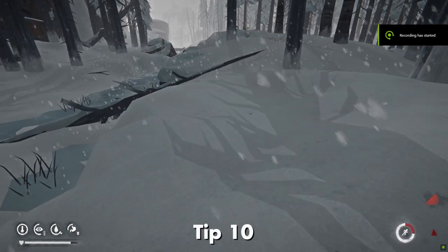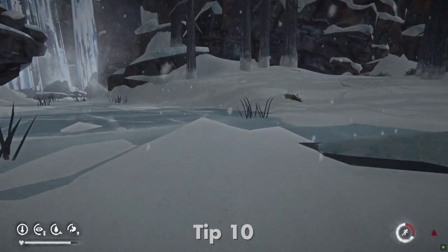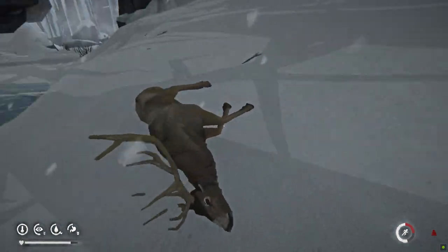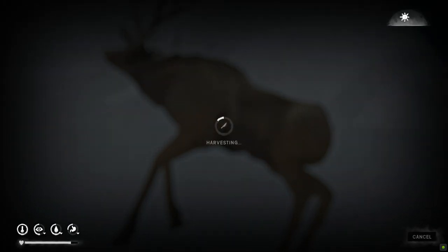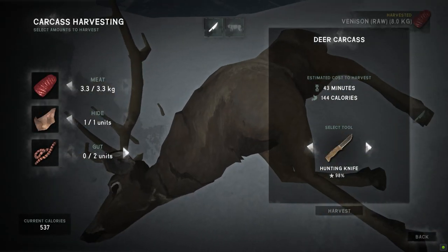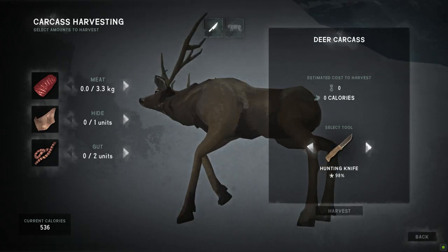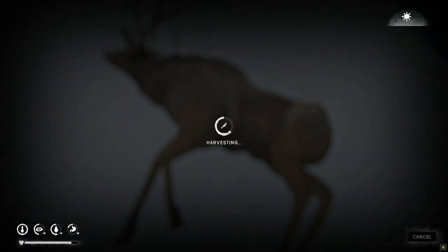Tip number ten: harvesting a carcass. When you've made a kill it's best to harvest the carcass as soon as possible, because over time it will freeze and harvesting meat or hides will take longer. If you come across an already-frozen carcass you can still harvest from it — there's often some meat left — but I'd recommend building a fire nearby for warmth since your temperature drops a lot during the process. Your hunting knife is generally the best tool for harvesting a carcass.